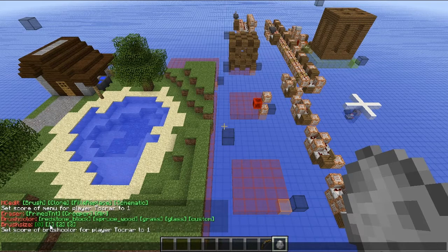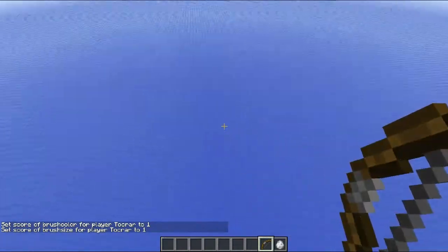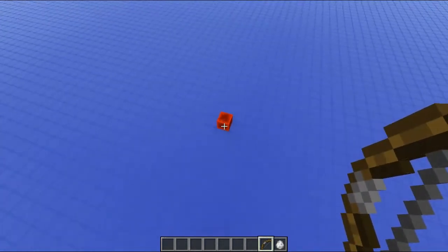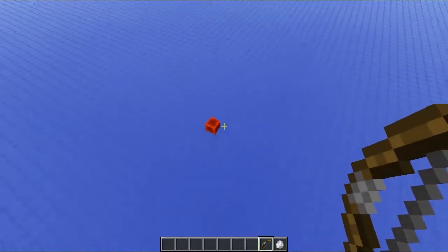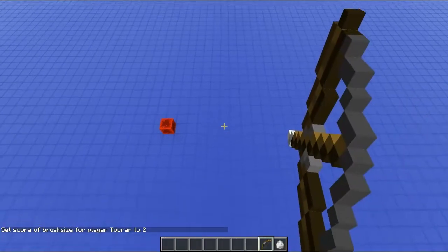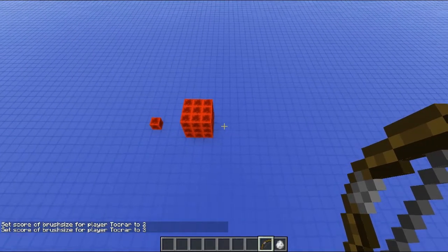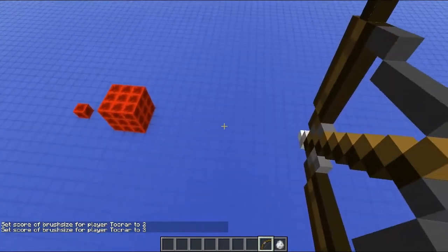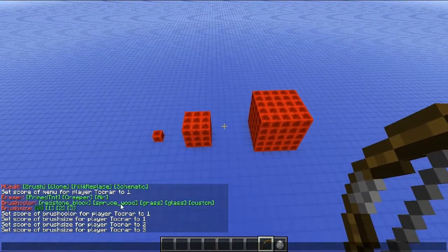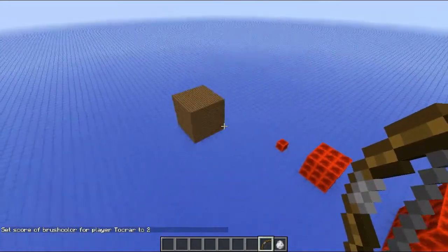Which size? Let's start with size 1. So let's shoot one over there. I think most of you have seen this already — you can use arrows to place blocks. Let's get over to size 2. Size 2 is basically a 3x3, and size 3 is 5x5. You can now just change to spruce wood and place a spruce wood 5x5 block.